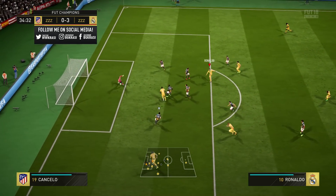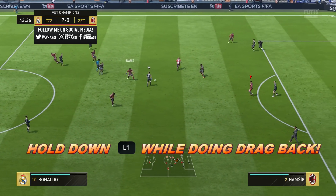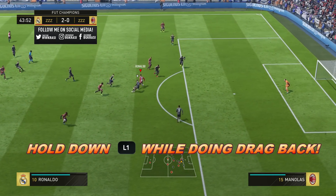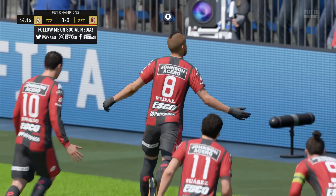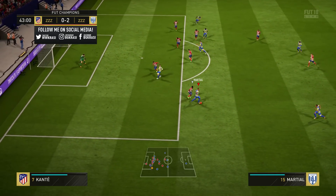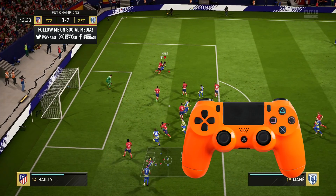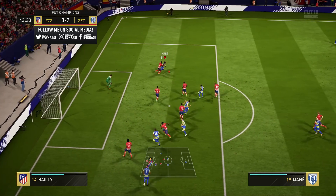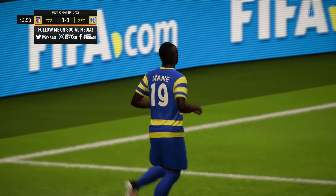There is a trick which will allow you to perform the drag back move every single time. You need to hold down the L1/LB button of your controller. You can also perform the drag back move without using the special button, but the move doesn't work every time. That's why the best way to pull it off is to hold down L1/LB plus R1/RB and then hold the left analog towards the player's back. He will turn around very quickly and leave the defenders around him without any chance to take the ball.